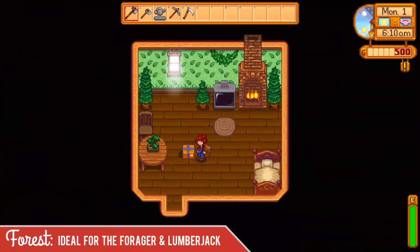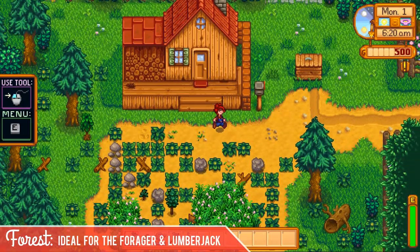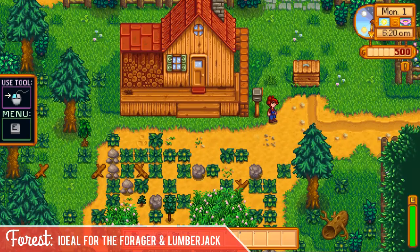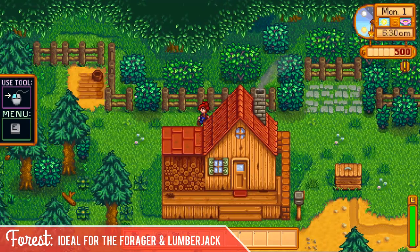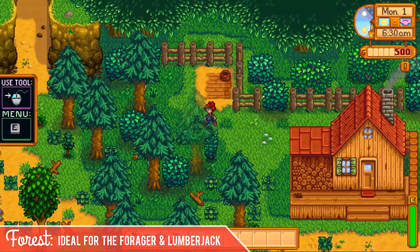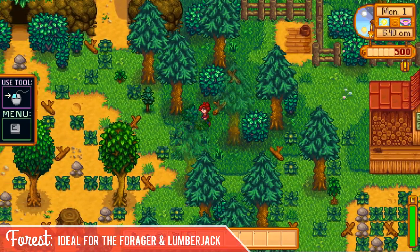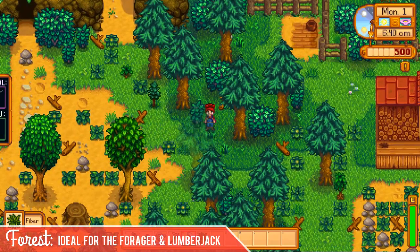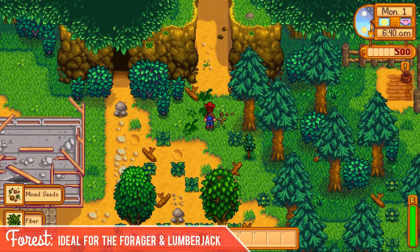The Forest Farm has a pretty cute interior — it's actually my favorite. I'm going to leave that gift box and head outside. You'll see there's a lot more grass on the Forest Farm. Up top, now instead of being water, it's filled with trees and forest, similar to the secret woods, so you'll notice some similarities there. There's a lot of grass though, so there's a lot of area that you're not able to farm, so it is difficult in that regard.